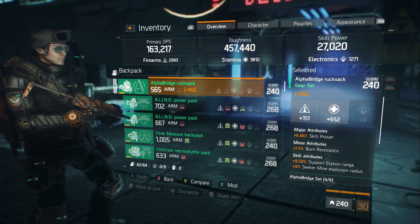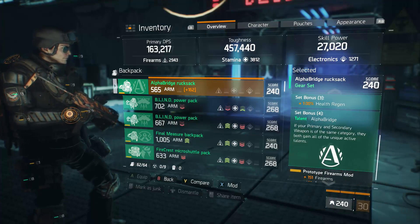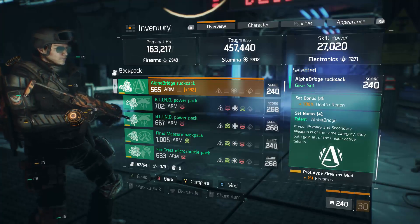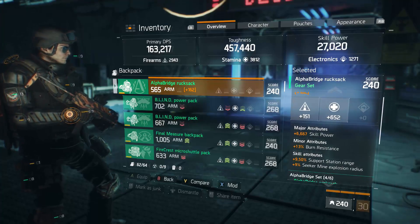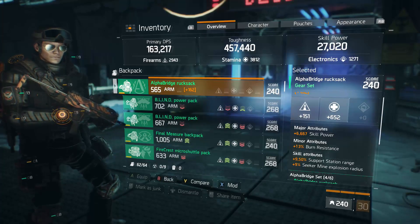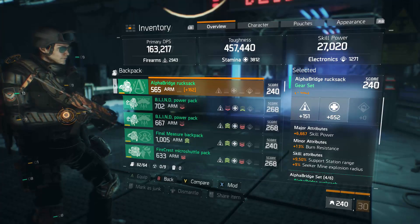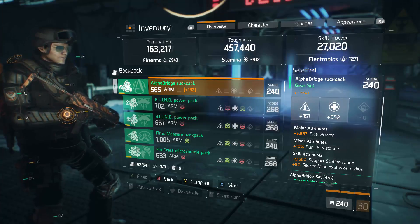You could easily swap out skill power on the major attribute of the backpack for something like critical hit damage, which would boost your weapon DPS quite a bit. But with the talent stacking from Alpha Bridge — the four piece bonus, where if your primary and secondary weapon are the same category they both gain all unique active talents — I'm actually going to achieve plenty of DPS despite my very low meter statistics.